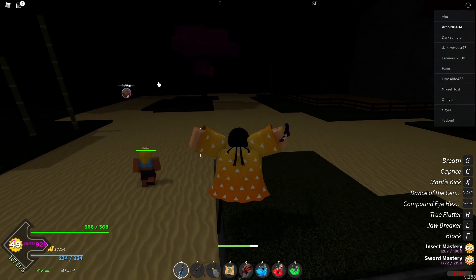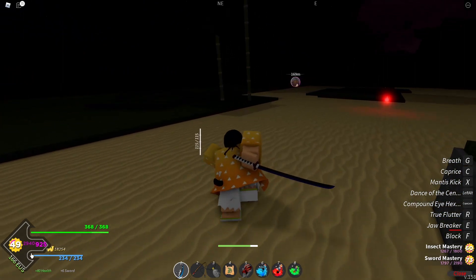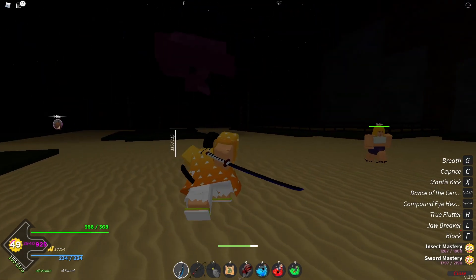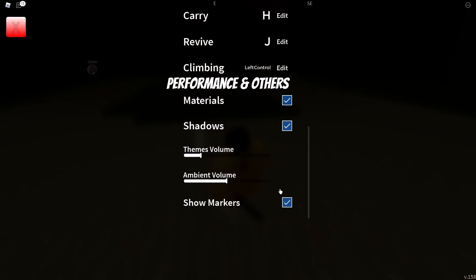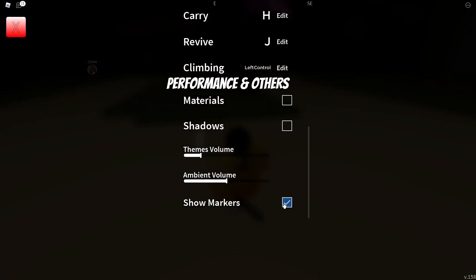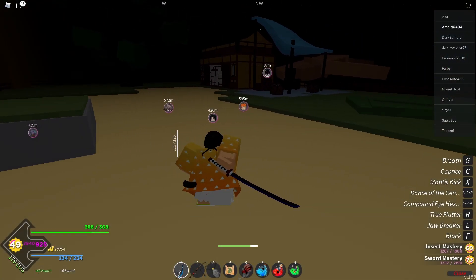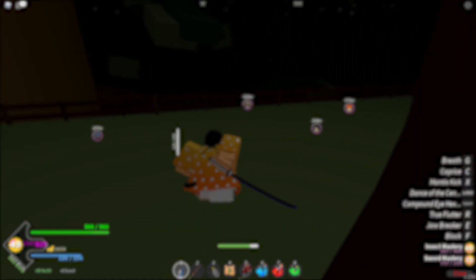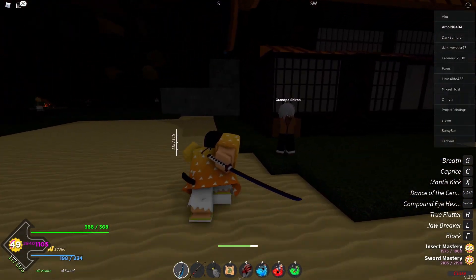I have the highest graphics quality and shadows on. If you have less than 60 FPS, it's super obvious — just put your graphics quality down as much as you can. You can also go to settings in the game itself and turn off materials, shadows, show markers. It's going to look ugly, but it will increase your performance. And that's how you get more FPS in Project Slayers — simple as that.